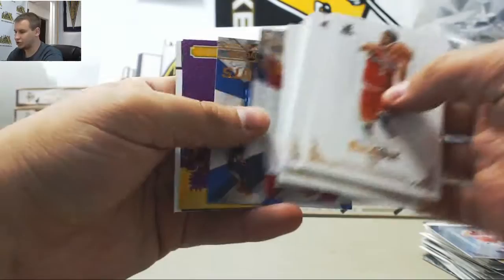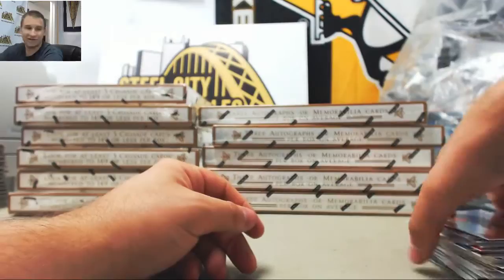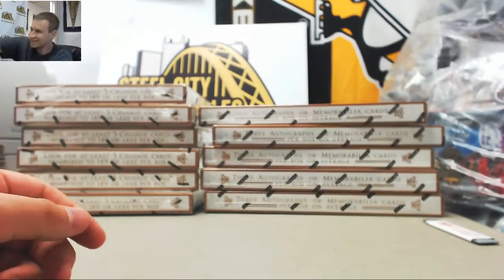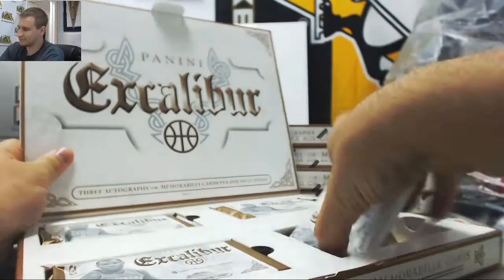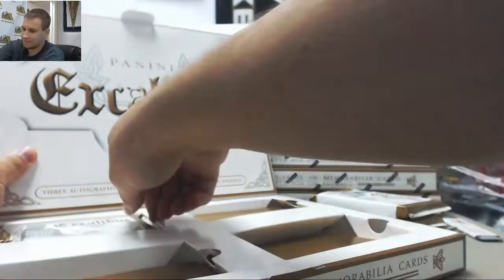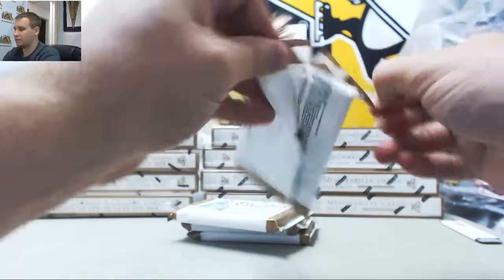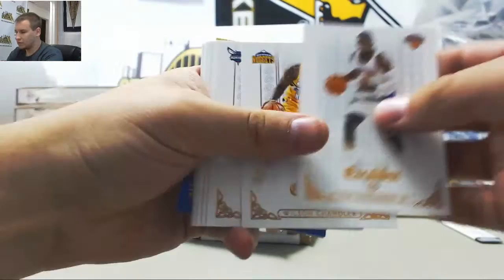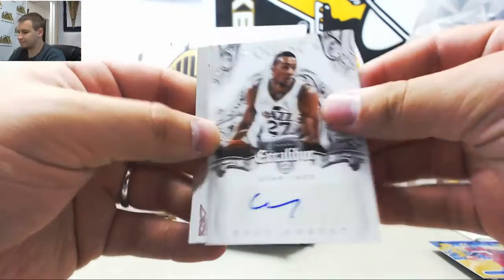Ilyasova base, Juggernauts. Purple of Thaddeus Young to 75, and Clifford Robinson Majestic Marks. Nobility inserts: blue Vince Carter 149. Autograph, Majestic Marks, Rick Fox of the Lakers and Kevin Love. I'll change to Durant then.